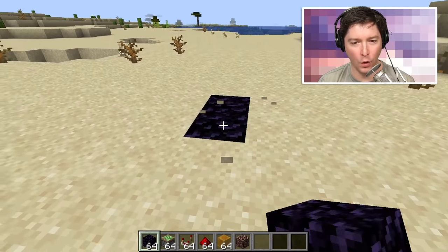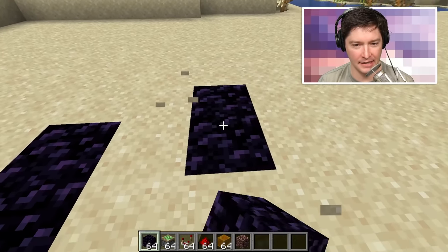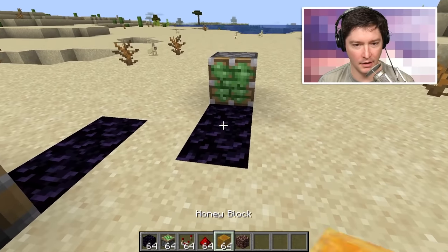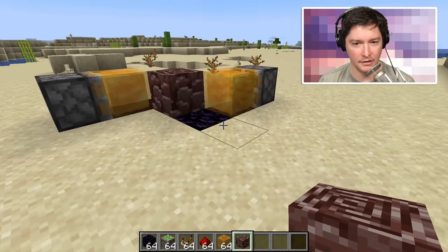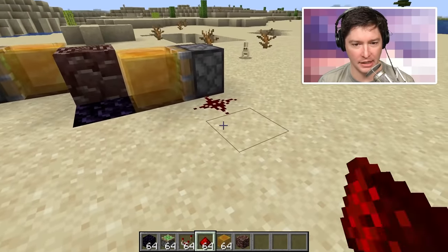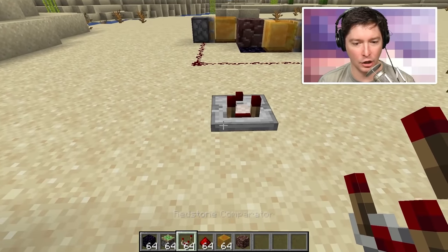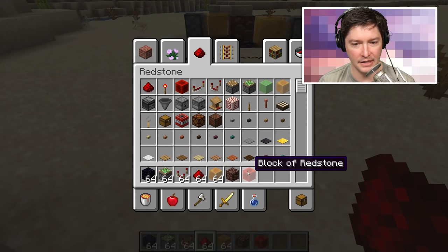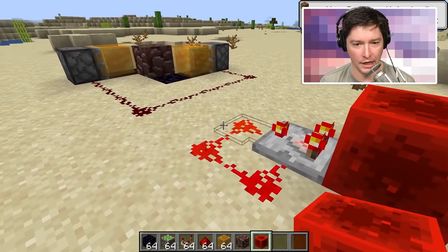Okay, I believe I have all the required ingredients. It looked like the sticky piston was set up like this and would go back and forth over and over again. The main thing is just to get this all hooked up to a redstone clock — it looked like they were using this classic clock right here, where when you give it a redstone signal it will just go over and over again like that.